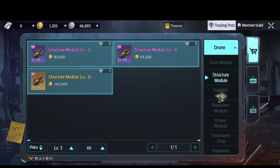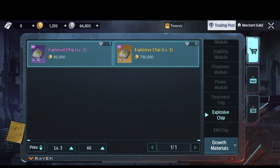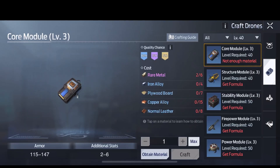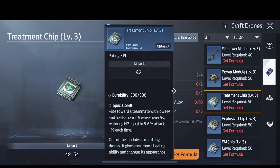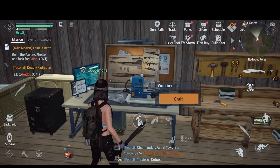The second tip is you do not want to be buying anything from these shops because they overprice the heck out of everything. What I suggest is you go back to that crafting bench where you see those drones and just craft your own parts. If you end up buying a module — like a structure module or stability module — you can craft them, and if you don't have materials you can buy them with gold.